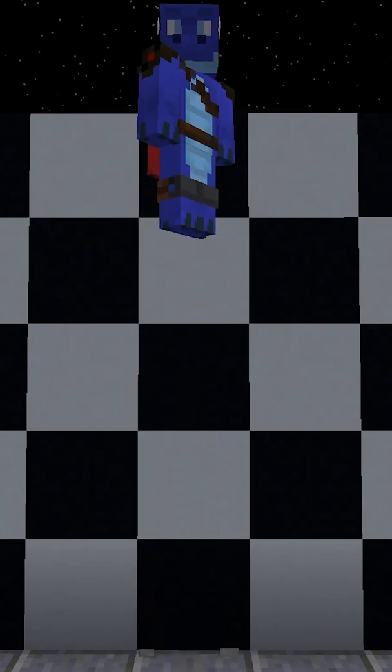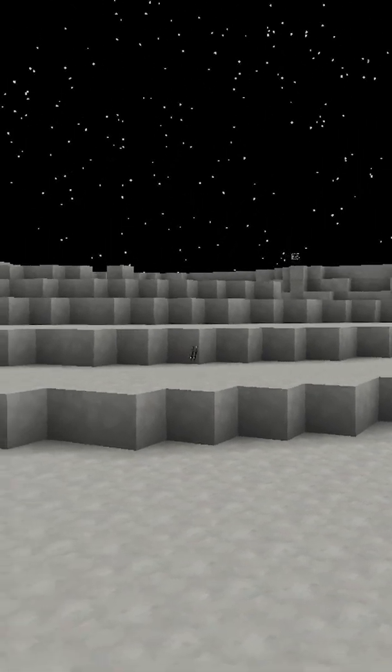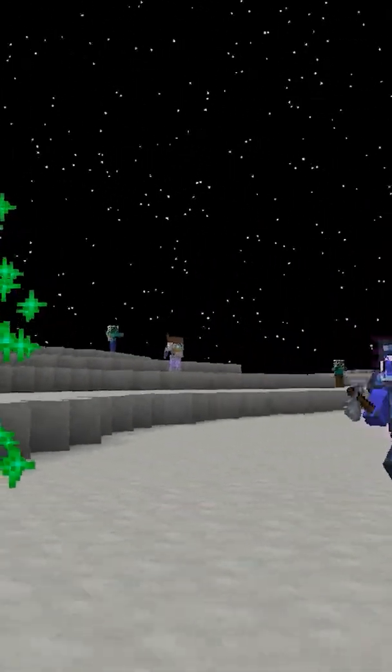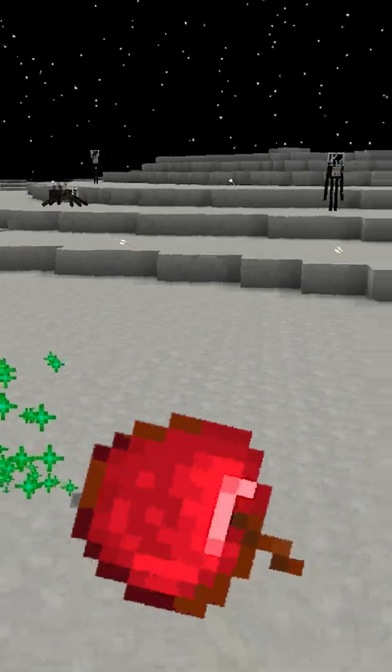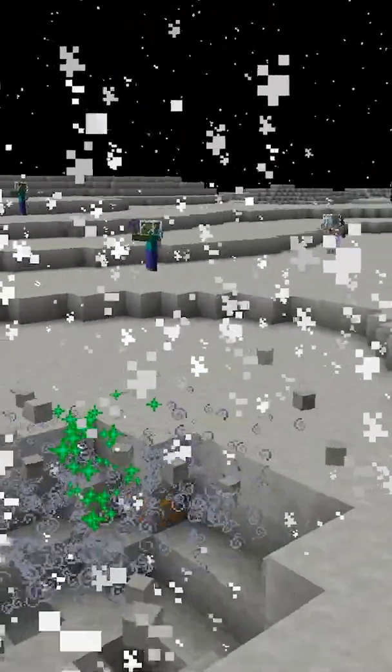Well, I guess Minecraft isn't too realistic with all of the floating blocks. This lower gravity has its benefits and challenges — combat strategies on the moon need to be changed, and items have a bit of a habit of flying away. But at least you can jump really high.